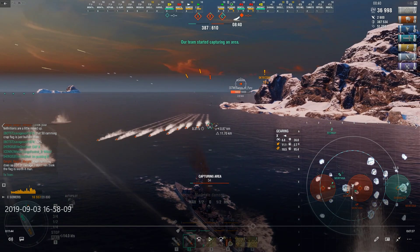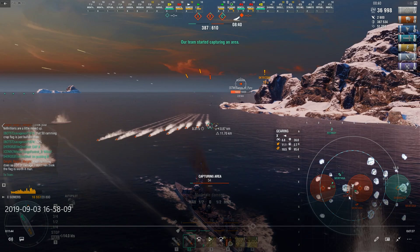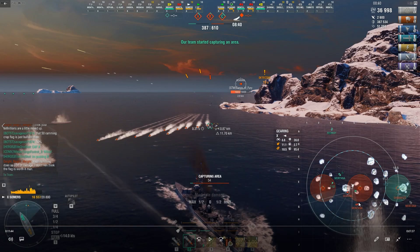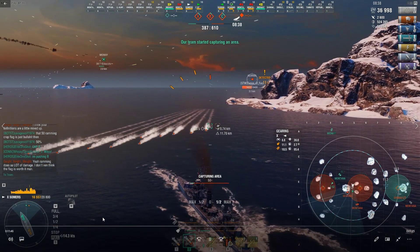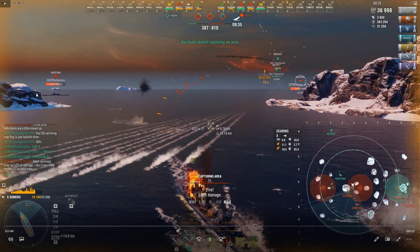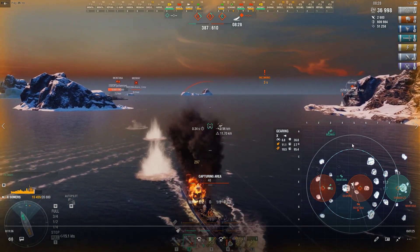I've got a Z52 that my best guesstimation puts pretty close to Z52 hydro range. If he pokes, he's got a Montana in his face, plus he doesn't have smoke. Here comes the CV — he's got a lot going on. I've got a Montana I need to worry about, so I'm just going to bow into this guy. Because we don't have pen damage anymore, I'm just going to rely on the narrow profile of a destroyer and battleship dispersion to spread the shells all over the place. You can see that Gearing just got whacked.